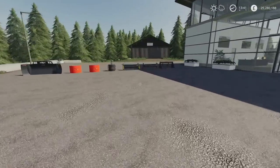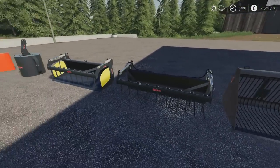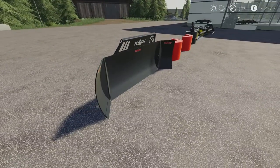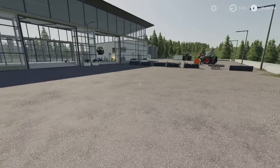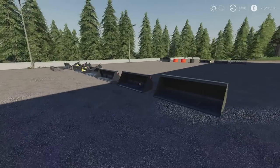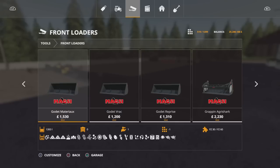Silage fork. Then we've got a root crop bucket. More silage grabs. Three weights. And then the leveller. All very nicely made — the laser cutting and stuff all looks very nice. There are quite a few, so apologies if I'm whizzing through them, but you kind of get the gist. You will find most of these under front loaders, starting there with the 1,393 litre bucket.